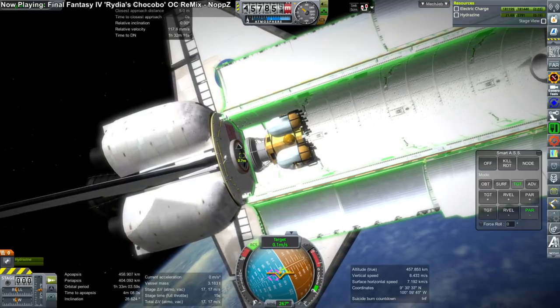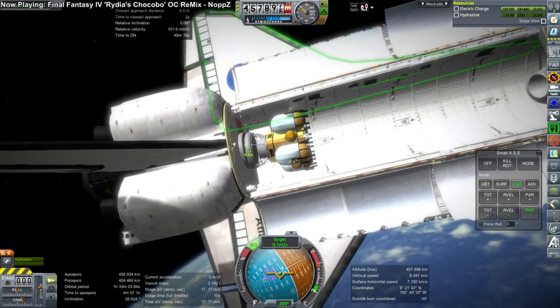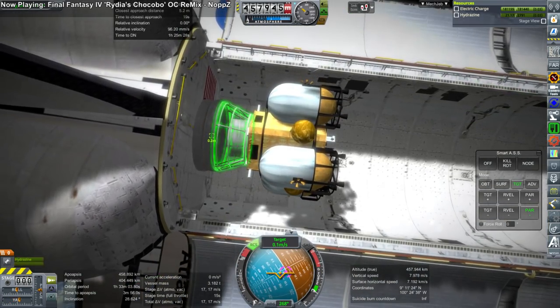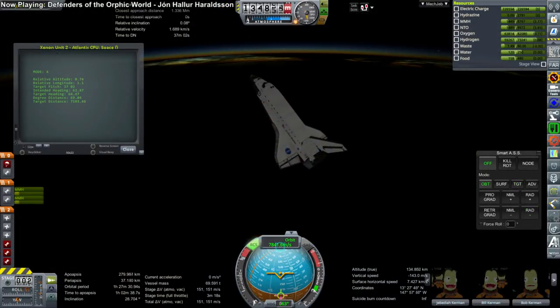Here we are getting the Skylab TRS back inside the shuttle. A little bit sloppy but at least we didn't bump the sides of the cargo bay. As usual it takes a bit of rotation to get it to actually dock up, and we come back down with the shuttle — this time with payload in the bay.